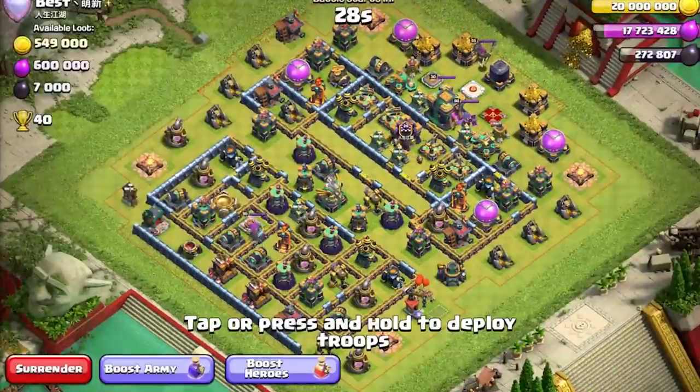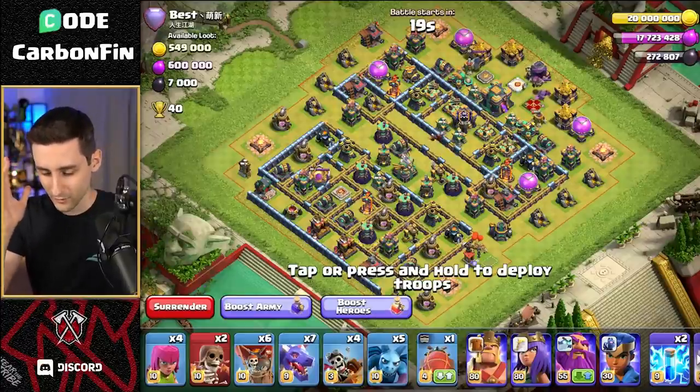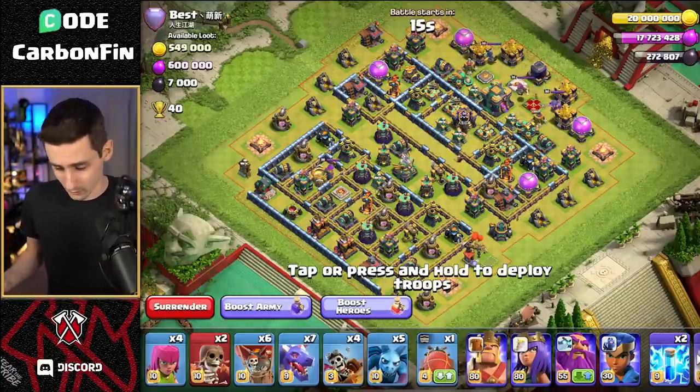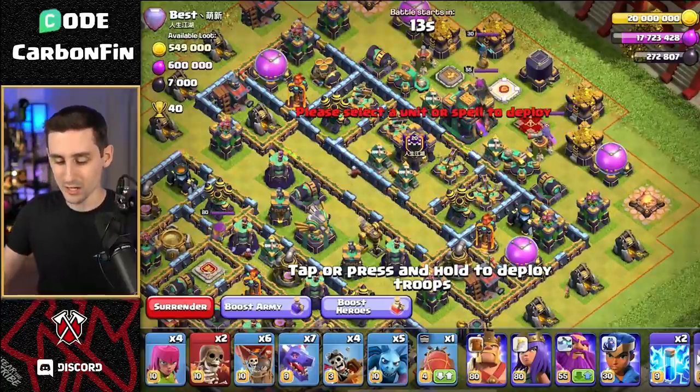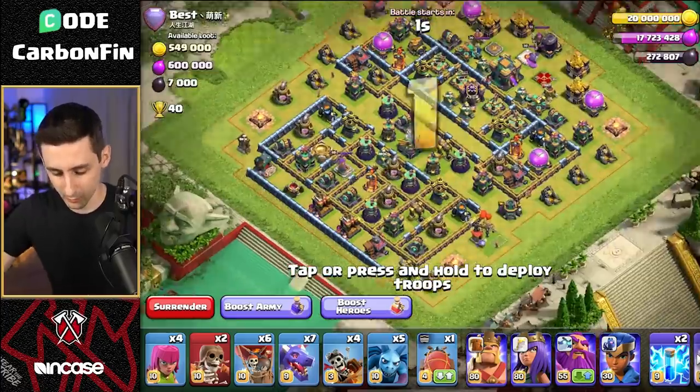On to the next attack. Queen on one side, king on the other, and the royal champion in between. This base has all ground expos in the core, and the town hall is all the way across by all the heroes. Both sweepers are pointing inward, which makes this interesting.